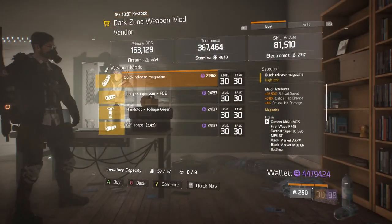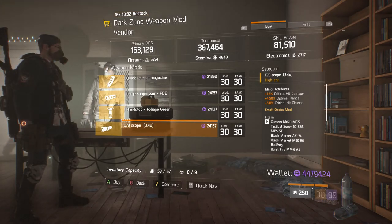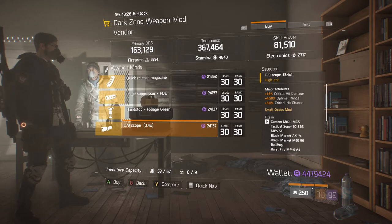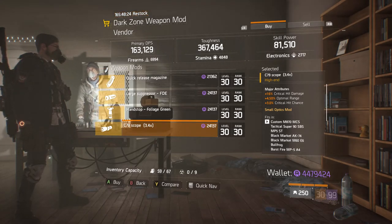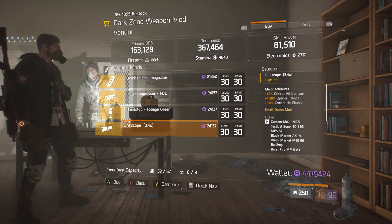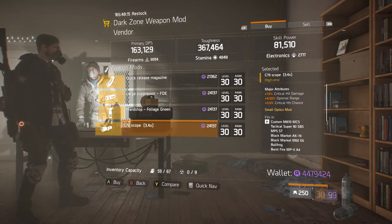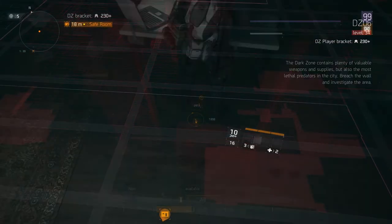At the DZ05 safe room, if you need it, there's a C79 Scope. Its major attributes are 16% critical hit damage, 4.50% optimal range, and 3% critical hit chance. This is only if you're in need of this and can't find anything better — the critical hit damage is low, but if you need it, come get it.